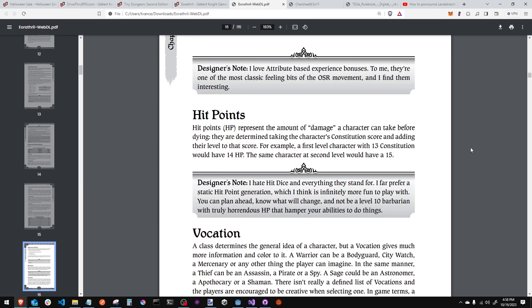Hit points represent the amount of damage you can take. The way he does it is constitution plus your level. So a first-level character with a 13 constitution would have 14 hit points. A second-level character with a 13 constitution would have 15. As you can see, this is a very low-level hit point progression.